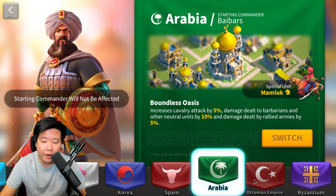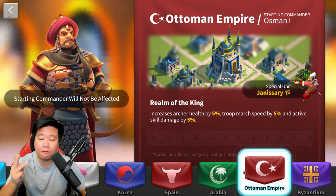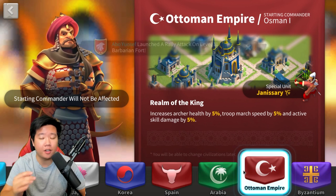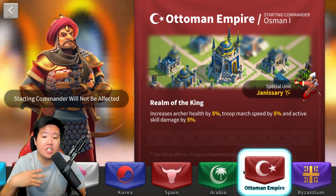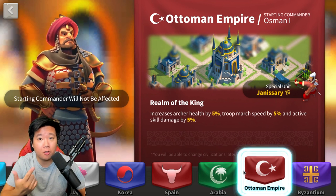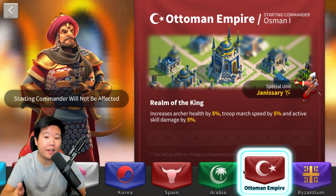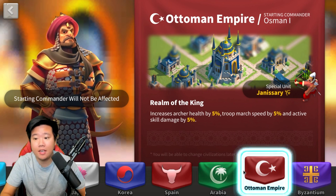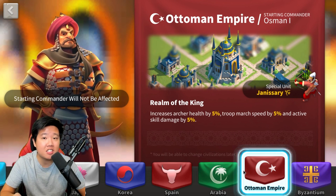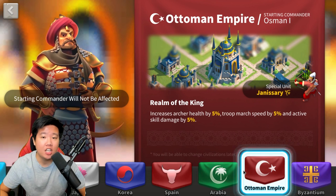The next civilization I'd recommend is the Ottoman Empire, which is great for all types of players — free-to-play, medium spenders, and mega spenders alike. Ottoman gives you five percent archer health, five percent troop marching speed, and five percent active skill damage. The active skill damage helps even when launching rallies with full archers, and the marching speed bonus helps you move across the field faster.